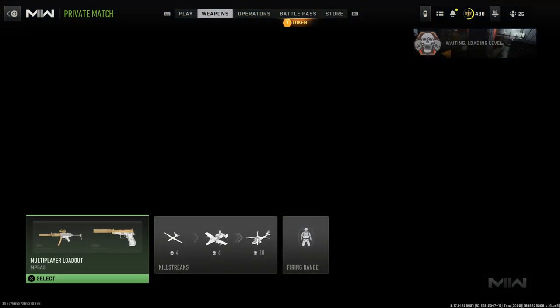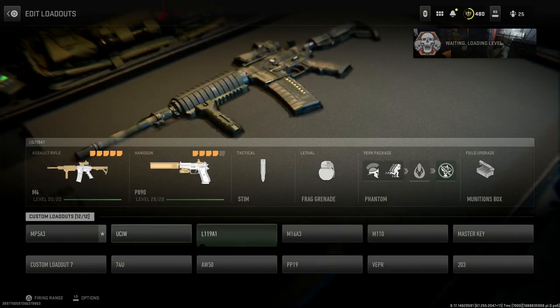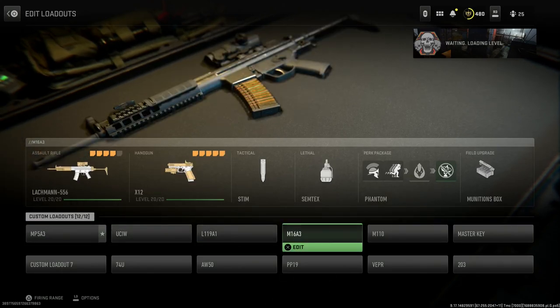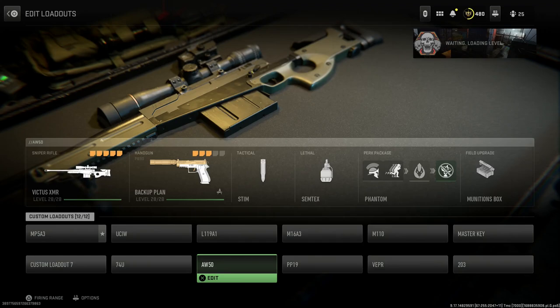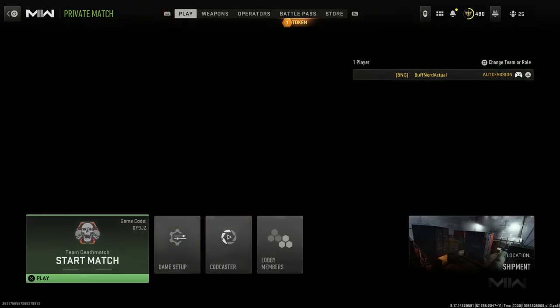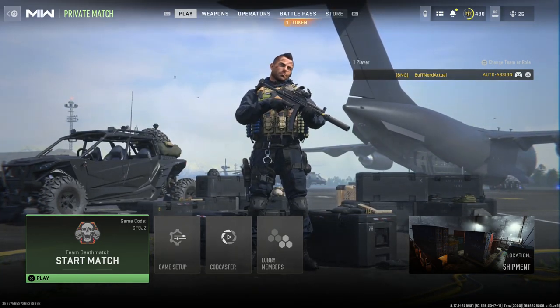Let me know your thoughts down below — which one was your favorite? We covered the MP5 A3, the UCIW, the L119A1, the H&K 33, and the AW50. Let me know which one you like best. Until next time, this is Buffering Gaming with British Special Forces SAS kits and loadouts — Buffering Gaming out.